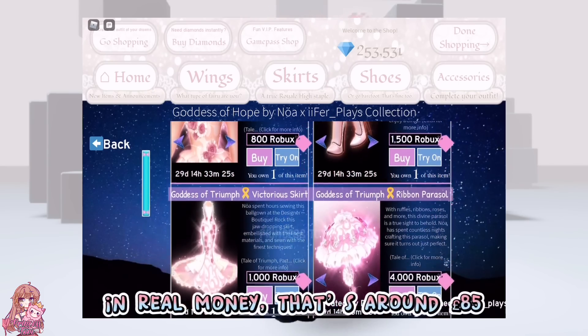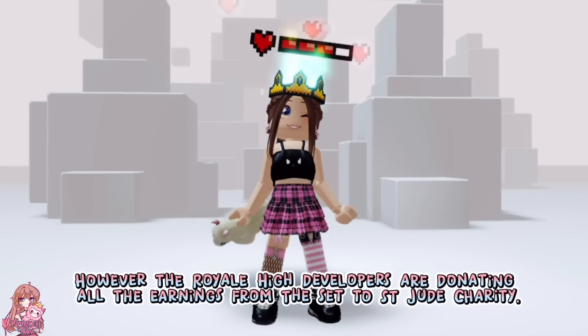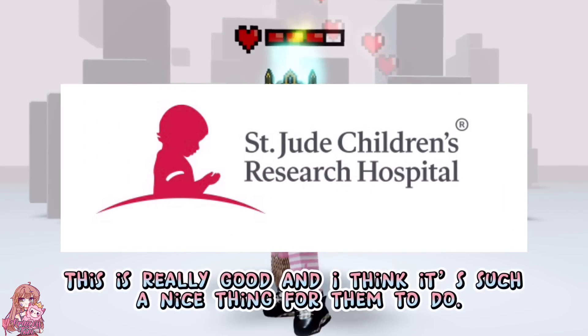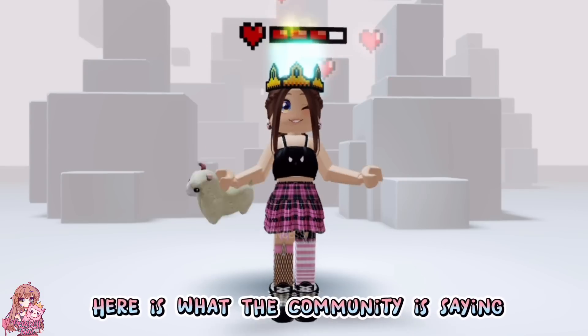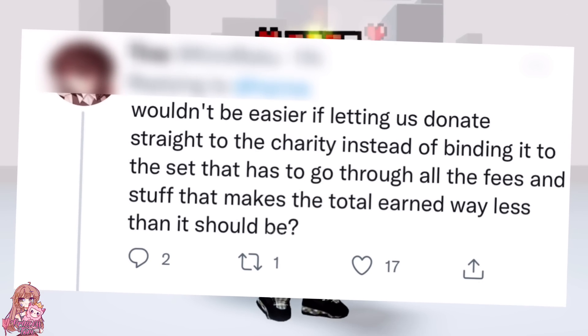In real money, that's around $85. However, the Royal High developers are donating all the earnings from the set to St. Jude's charity. This is really good and I think it's such a nice thing for them to do. Here is what the community is saying.